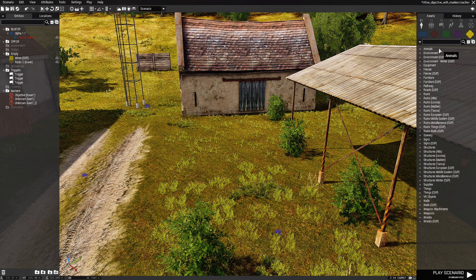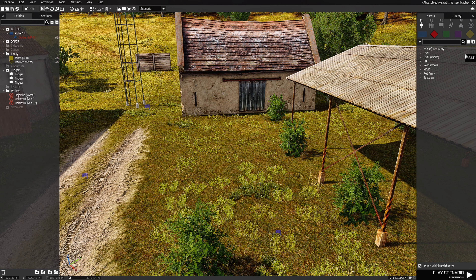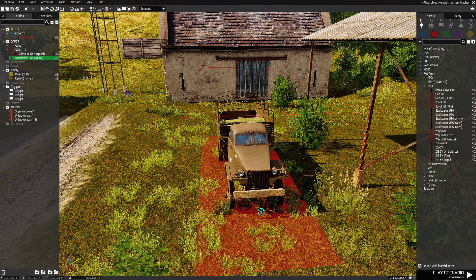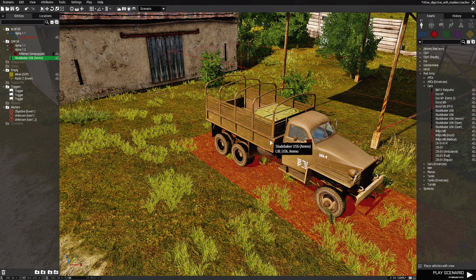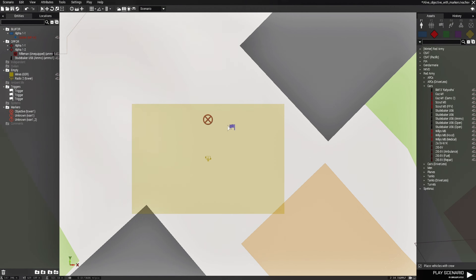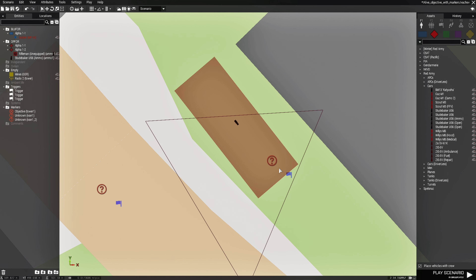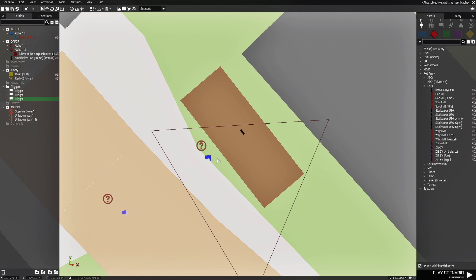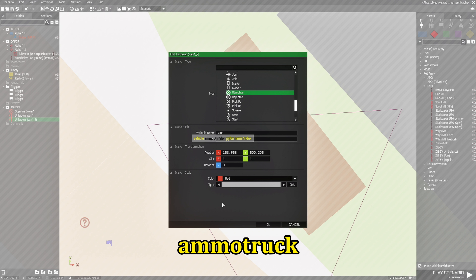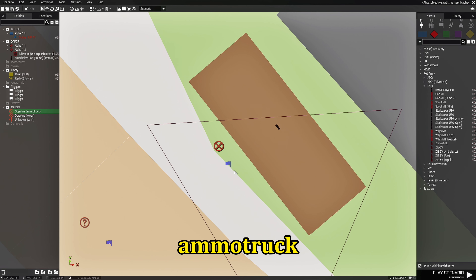For the next objective, close this, go to OP4, collapse, then Red Army, then Cars, and place down an ammo truck. Face the truck a certain direction. Edit the truck and give it a variable name of 'ammo1'. Go back to the map and move the marker icon and trigger together. Change the icon to an objective marker and name the marker 'ammo truck'.